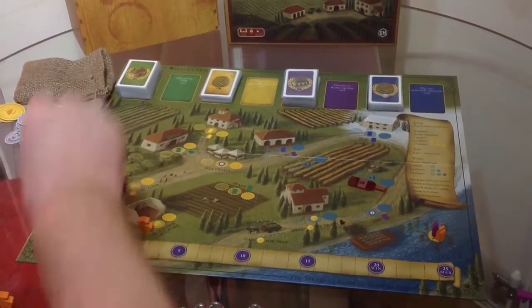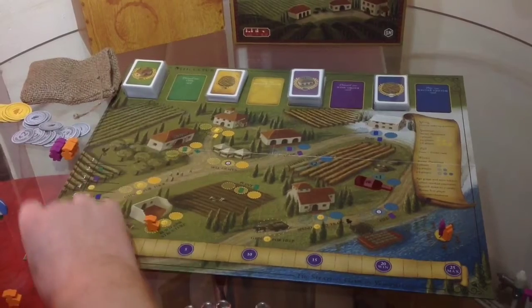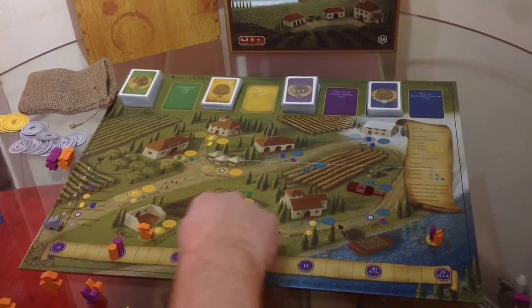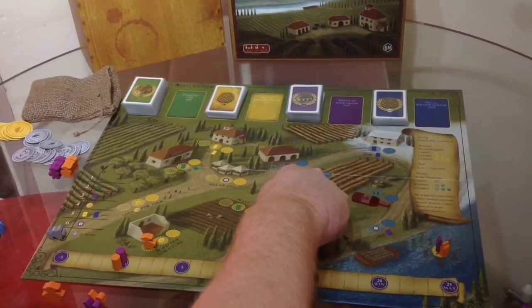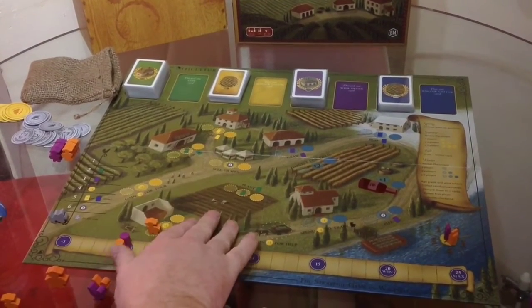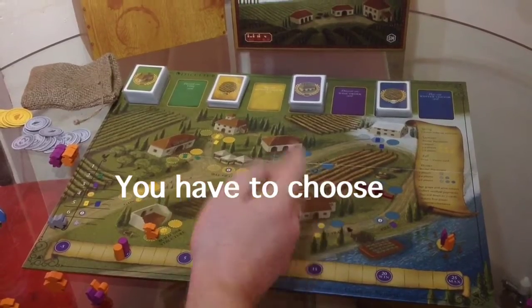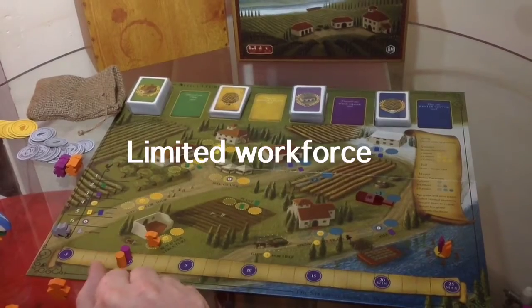What's quite unique — and I've not seen it in any other games I've played — is that the worker placement phase has summer, which is all these yellow spaces, and then there's winter, which is all these blue spaces. In summer, we start on the left of the board and can only use the yellow spaces. There's then an interim — fall — and then we get to pick either a summer visitor or a winter visitor card. It's strategic how you pick those.